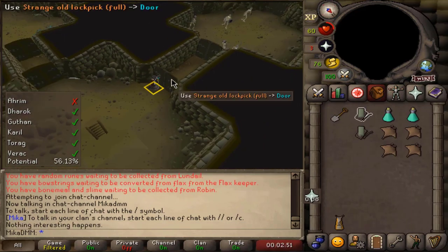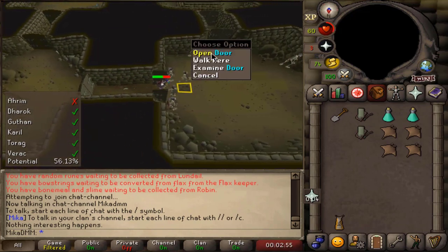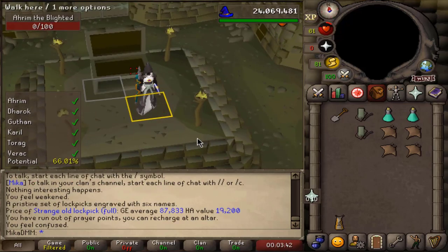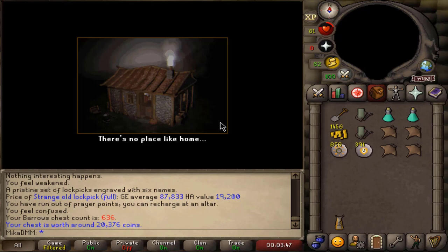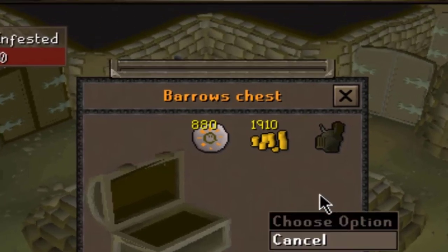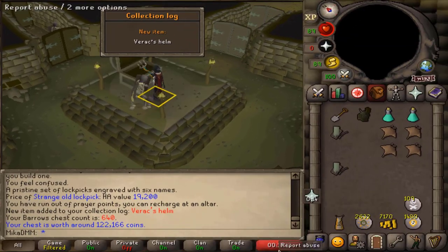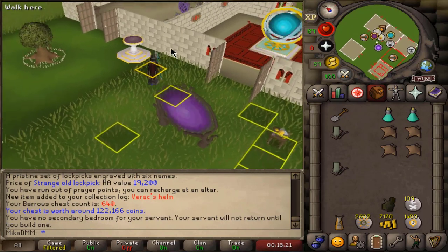Here's the very first demonstration of how these lockpicks work. You use them on the door and you basically just unlock them wherever they are — it is extremely simple. This is going to be the first chest. From here on onwards, I'll only be showing the chest where I actually get something. There it is, 636 KC is where we are starting. First item: Varax Helm, and it's also a new collection log item. It is currently very cheap actually, 120k, but we'll take it.